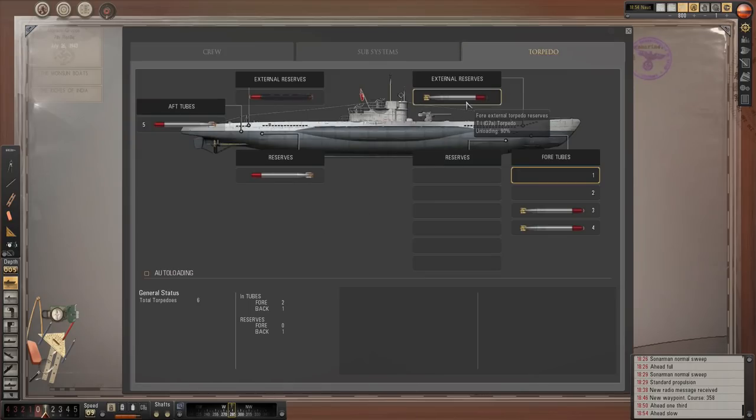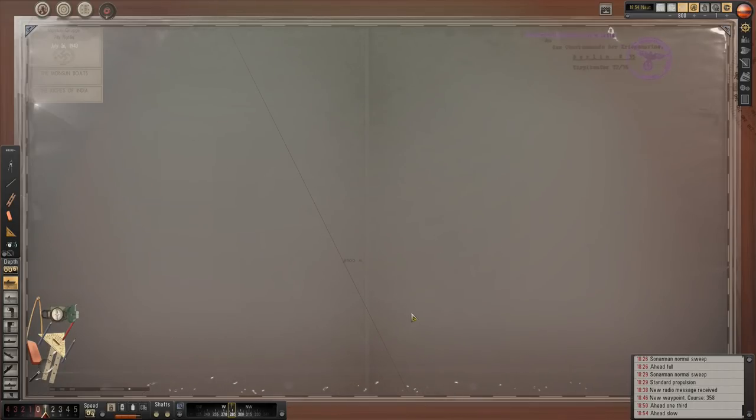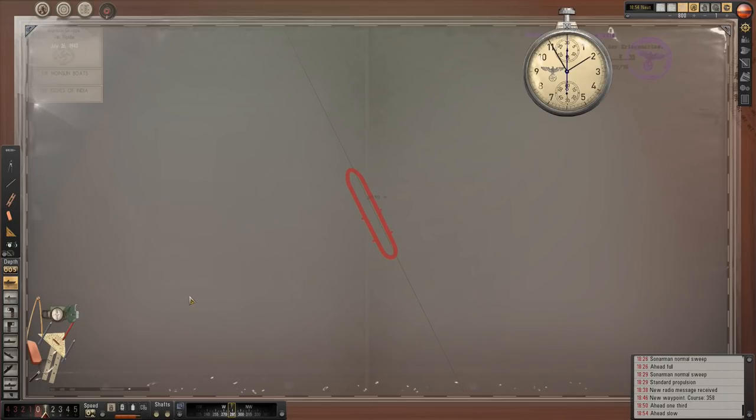We have this torpedo at 90% unloading and this one at 24%. We've got tubes three and four loaded with steam torpedoes, which will be good. What we really need to do is work out the speed of this ship, so that's what we're going to do right now.